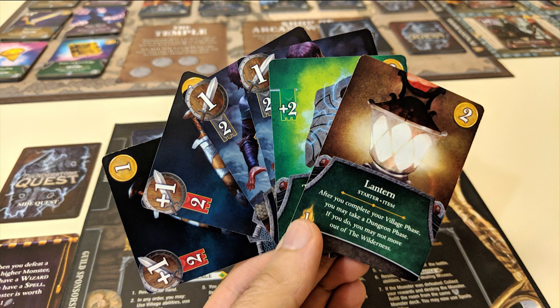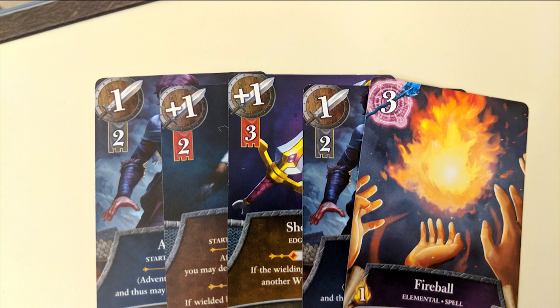Once you've made your choice, you'll lay all of your cards out in front of you and play them according to their instructional text. There are two major types of currency to keep track of on your turn: gold and attack power. How much you've managed to generate from the cards that you've played, based on the numbers in the upper left corners, will tell you what you can accomplish that round.